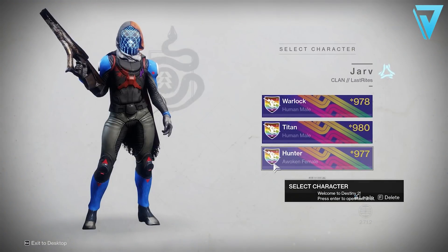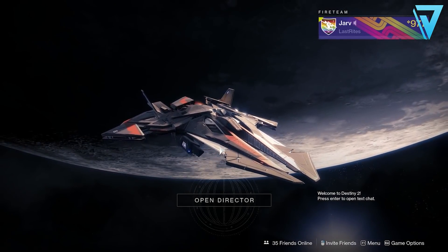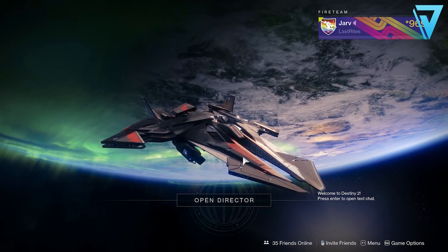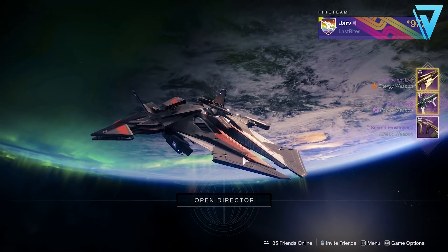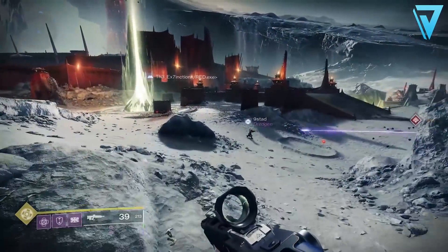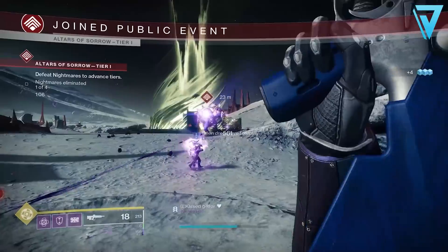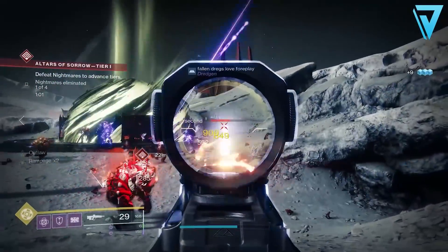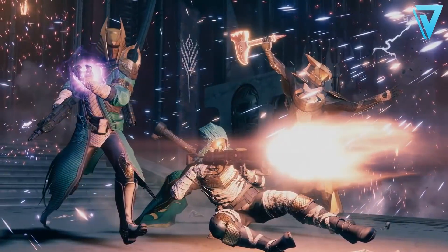Once iron banner becomes available, you'll have a chance to obtain four pieces of pinnacle gear. For the most effective power leveling, always start with your weakest guardian first - the one you want to run trials with at the weekend or take into grandmaster nightfalls should be the last one you run activities on. The pinnacle grind works similarly: complete every available activity on each character, gradually transferring weapons over so each guardian is more powerful than the last, finishing on your most-used guardian.